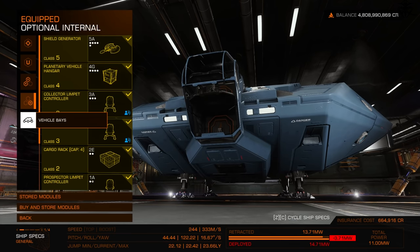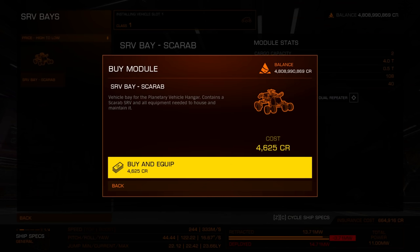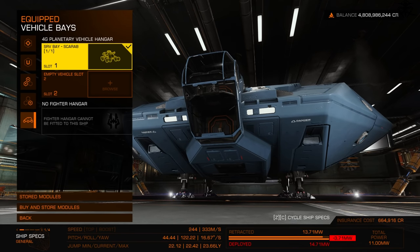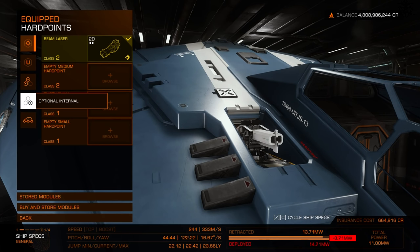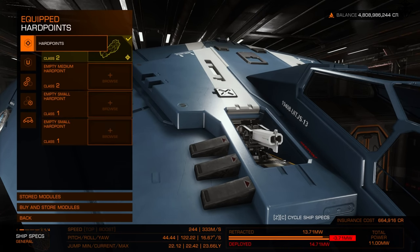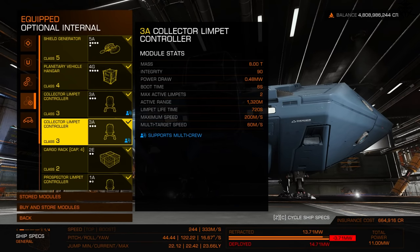To get a vehicle, go to the vehicle bay and equip whatever vehicles you're able to. Currently only the Scarab SRV is available, though leaks hint at a new SRV coming relatively soon. Watch out for power consumption, speed, and jump range changes as each module alters those stats.